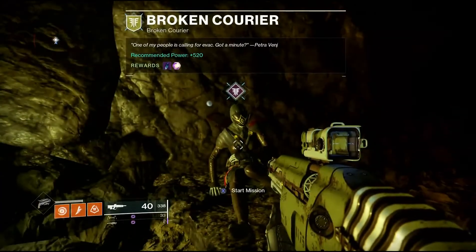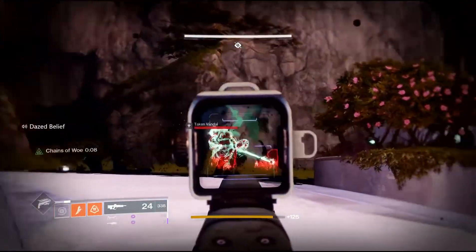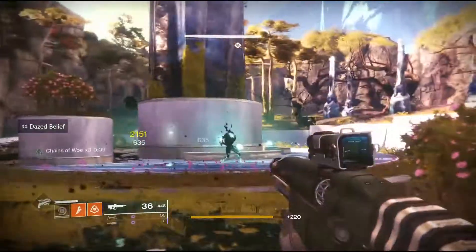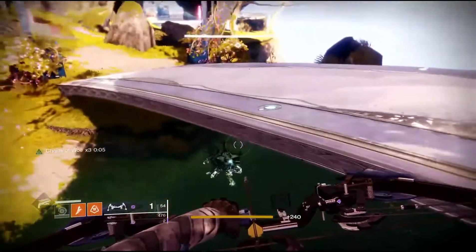With the raid completion comes the new quest Broken Courier, along with the corrupted strike. Now during the Broken Courier, when you come up to your first taken encounter underneath the bridge, you will find a secret boss hidden there. Upon killing this guy, you receive some of that juicy triumph goodness.